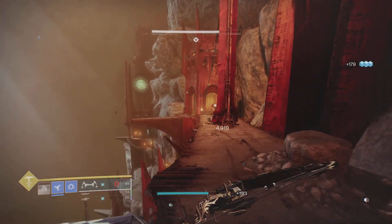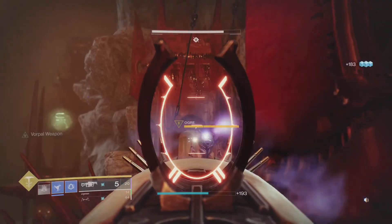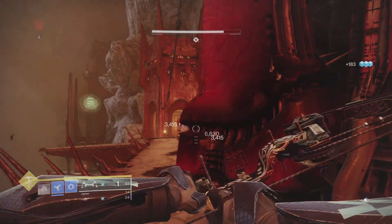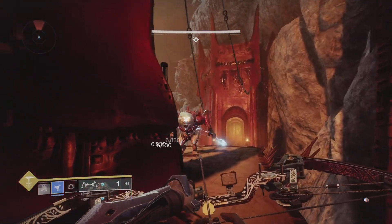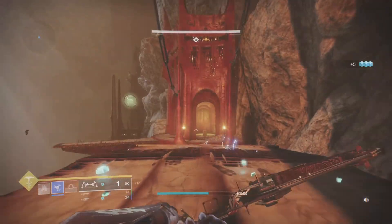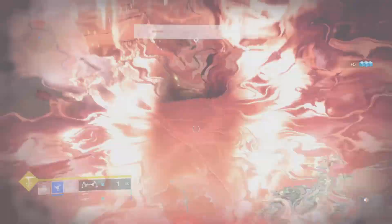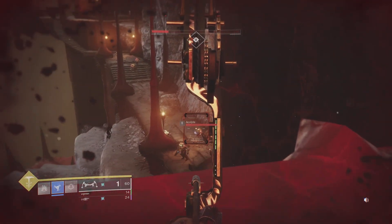Yellow-bar enemies have a higher chance of dropping exotics as well as purples, and I'd overall suggest this method to anybody who's just looking to finish off their collections. There are also going to be these ogres — this is where Anarchy comes in handy. Anarchy does a lot of DPS right there, as you can see he's almost dead. He did not drop me anything, but you guys can keep refarming this never-endingly as long as you just don't do the dungeon.